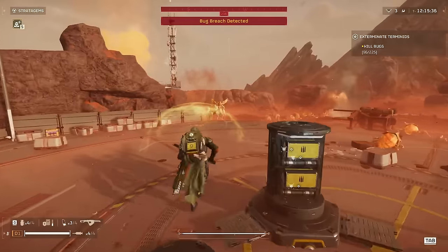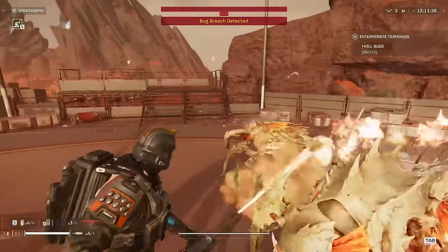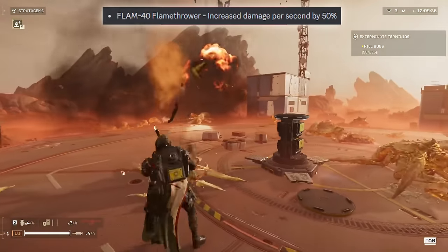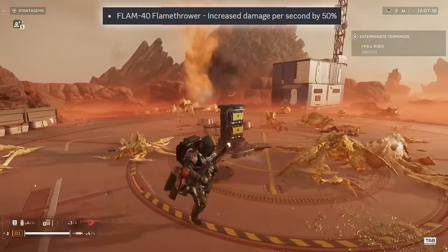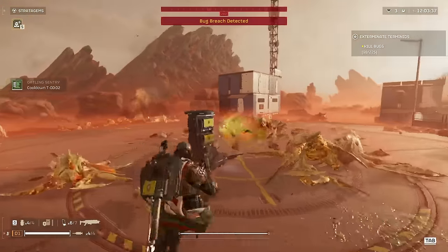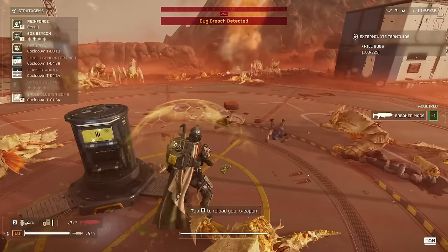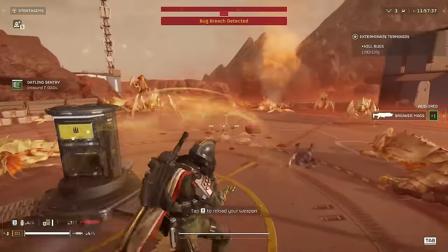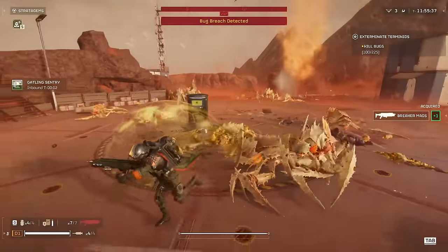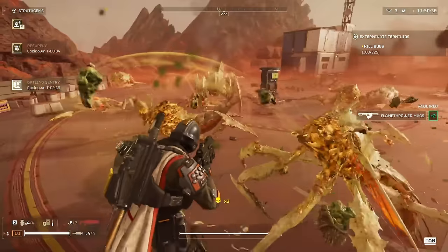Another super effective method since the buff is the flamethrower — this is a ridiculously fast way to kill Hunters, with the 50% increased damage they melt. Though be careful, because when they're on fire and they jump at you, they can also set you on fire and melt your face too. So the flamethrower is definitely a very high-risk, high-reward weapon now, and can absolutely obliterate swarms of Hunters and Pouncers in seconds.